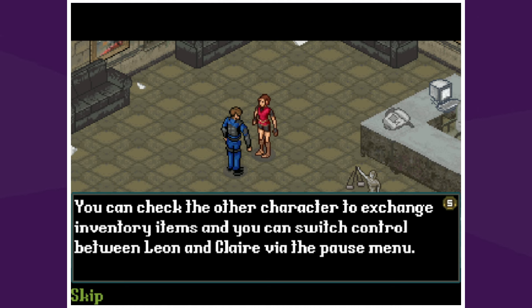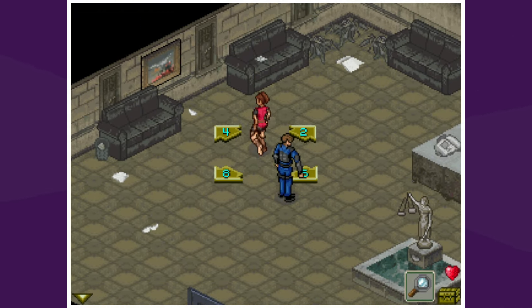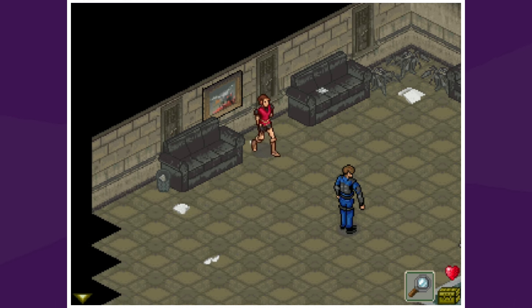The game tells us we can check the other characters to exchange inventory items and switch control between Leon and Claire via the pause menu. Yes — the original game had two campaigns, two discs. You played the Claire adventure and the Leon adventure; his was way better, hers kind of stunk — she had to save a little girl. The game will automatically save when you reach the next checkpoint, and you can also manually save. Our controls are 2, 8, 4, and 6 — it's isometric.